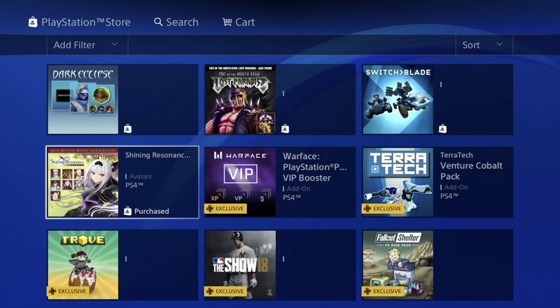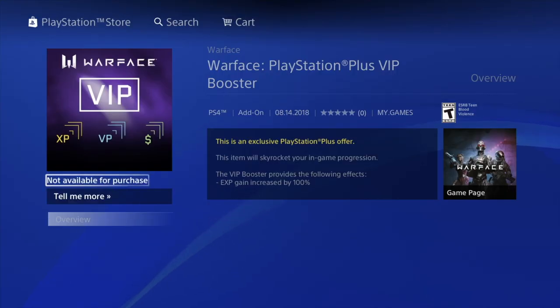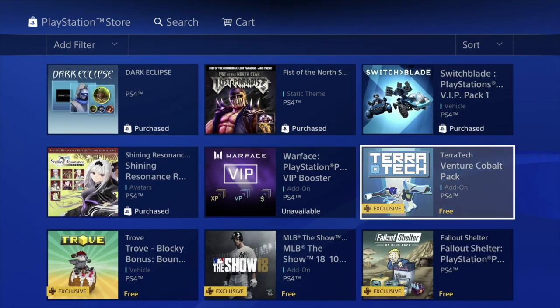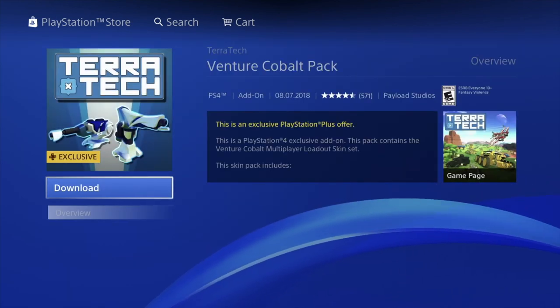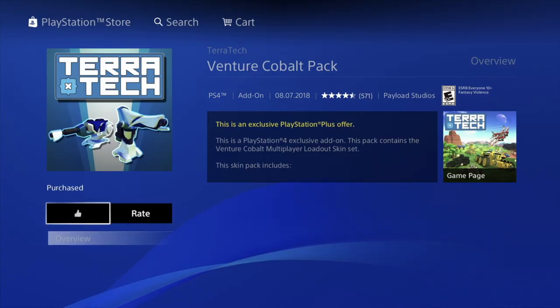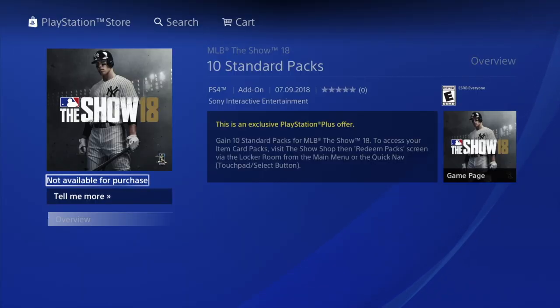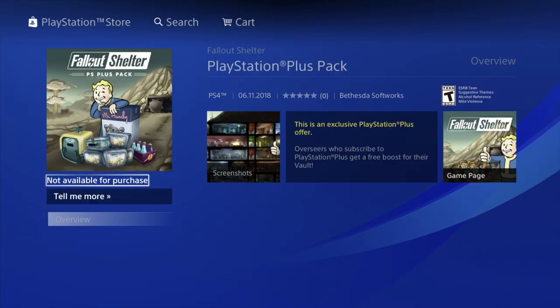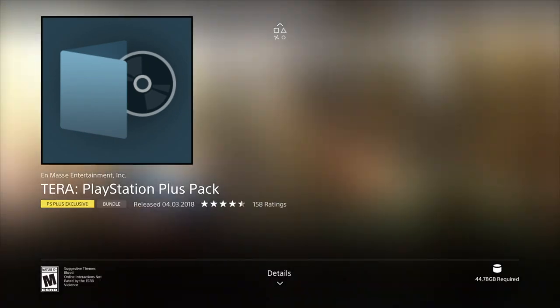We can apply any of those avatars just by clicking on them. For now we're just going to go back, and then we have Warface — we're just going to hit download. 'Not available for purchase' — that's okay, it actually just downloaded. Then we have Tarotek — another pack, let's click on download. Then we have more items here — we're just clicking on download for every single one of these.